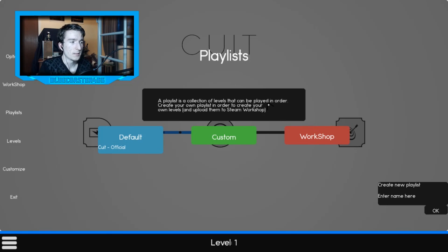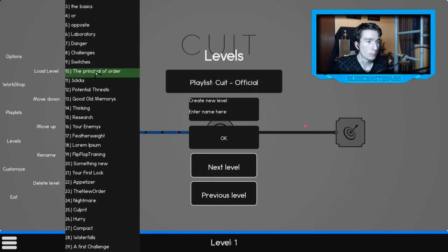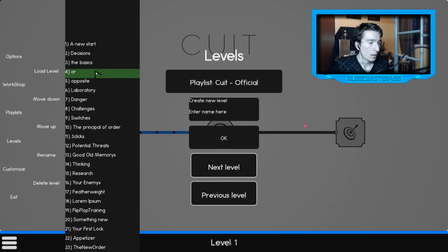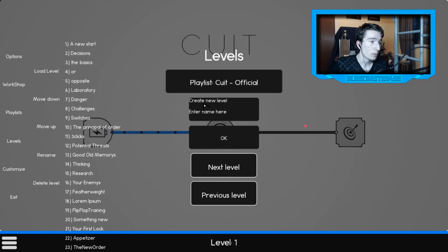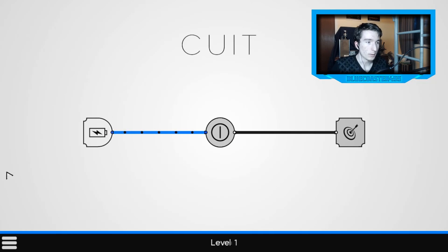Levels is where all the official levels are — I'll go through a couple of them today but not all, to keep the video short. You can also create your own levels by entering a name and pressing OK. In Customize, you can change the colors: the blue bar represents the button and gate color, and the energy flowing through the circuit.